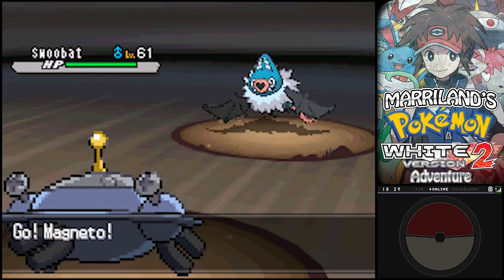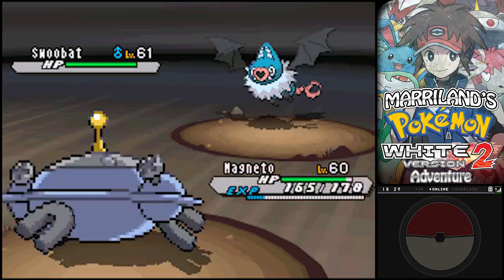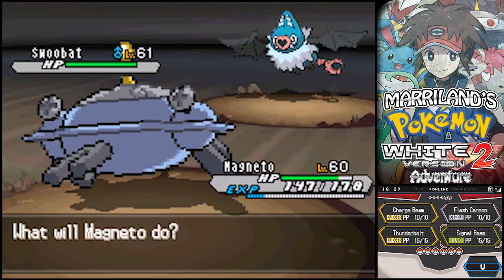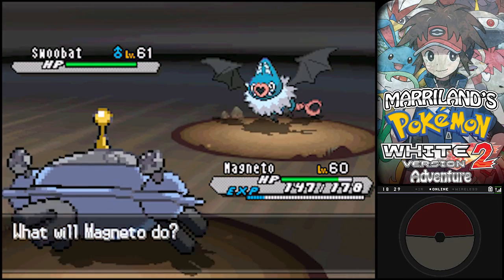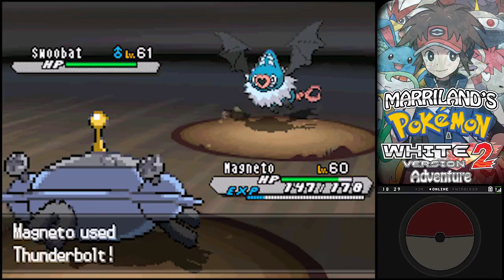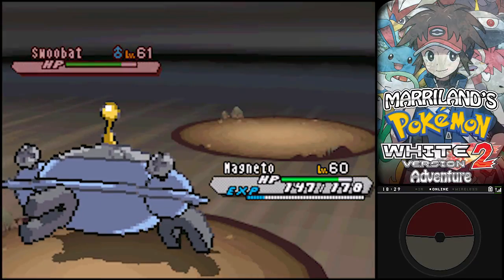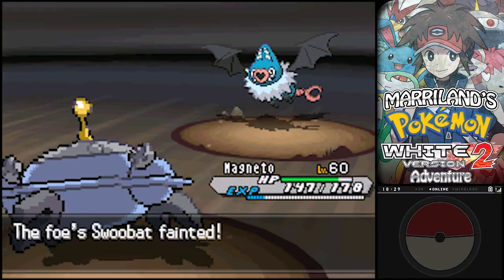Gonna show it a thing or two about how to be awesome. Psychic? I don't think so, pal. You got two Pokemon. Well, I'll just use Thunderbolt. Yeah! Gonna get fried! Fried at that little heart-shaped nose-ears there.